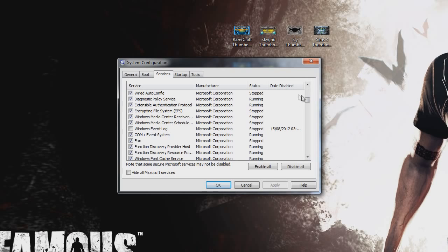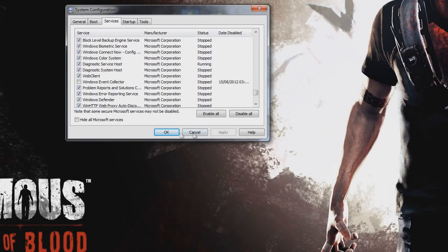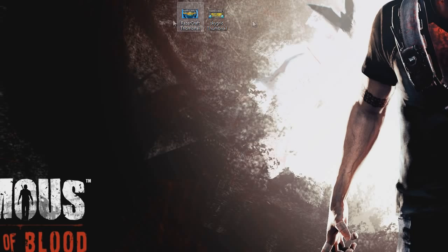The first one is a little bit down the list — it's called 'Windows Event Log', so we just want to untick that. Then another one near the very bottom which is 'Windows Event Collector' — untick that as well. You have to untick both of them, just want to make sure you do that. Then hit Apply and OK.